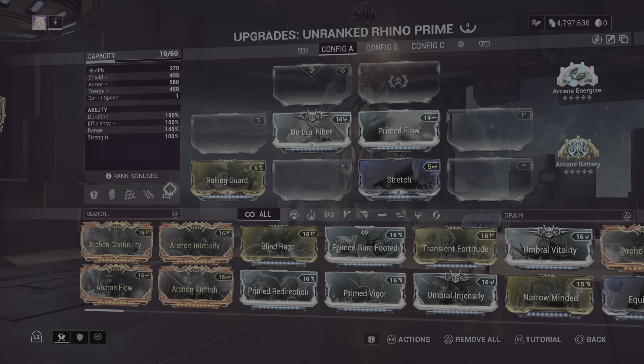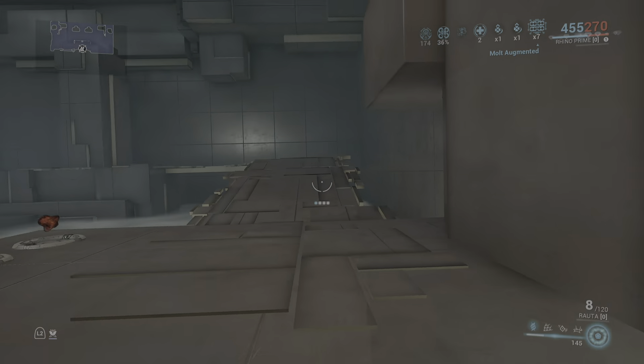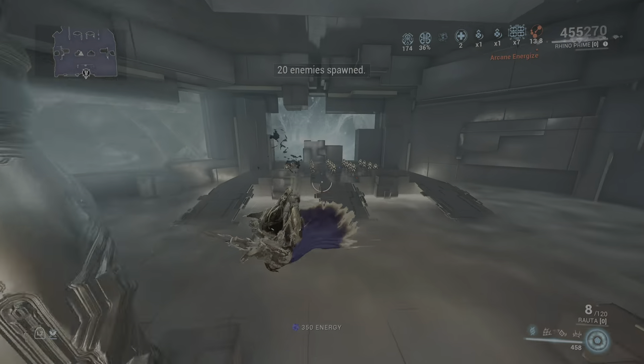We're on Rhino — we're not going to be casting Roar. So you can see nothing is affecting our damage and there's no companion. This is just the weapon on its own. Let us build up our combo.